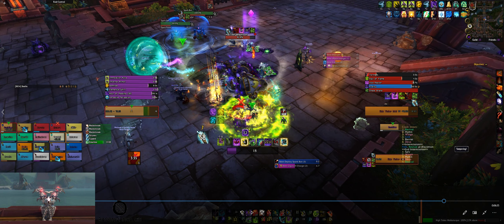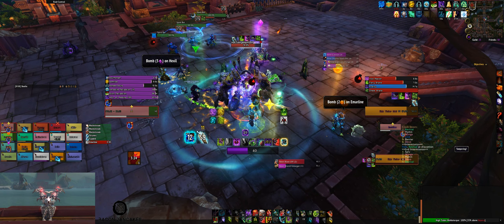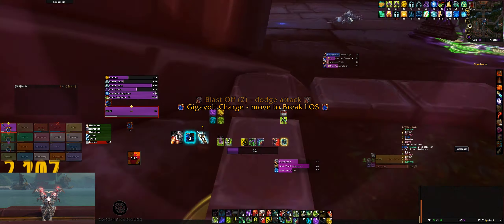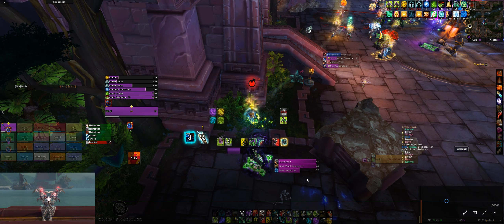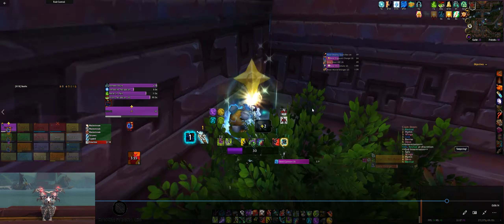After the Wormhole, we reset back to positions and get back into the rectangle. I'm tanking the majority of the time. Right now there are eight stacks, so the DK should be taunting soon. If you tank the entire time this becomes clockwork — there's really no randomness for the tank. I always get the Gigavolt charge every time, and Blast Off is coming every time. The only really random part for tanks is which tank gets miniaturized — sometimes it's me, sometimes it's the other tank.